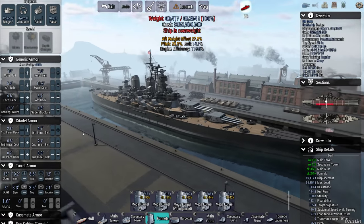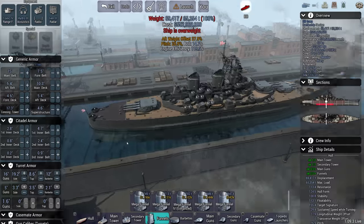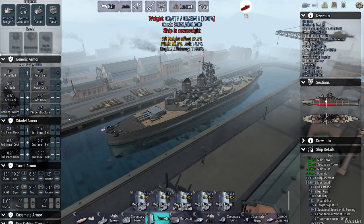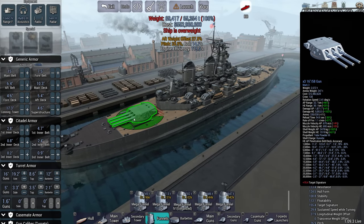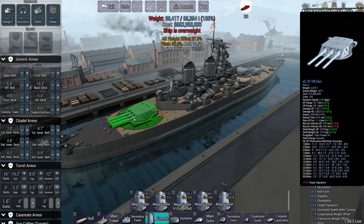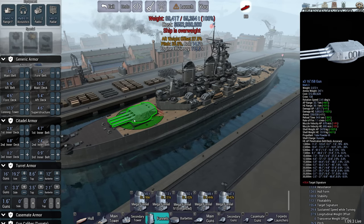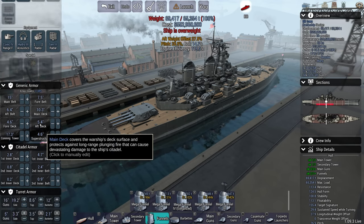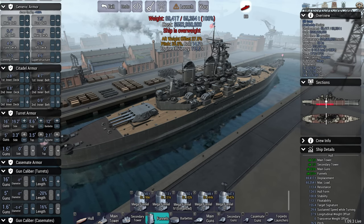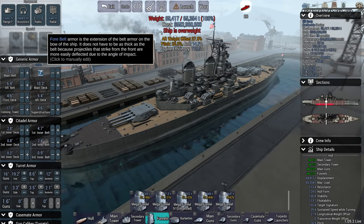A lot of the stuff with the Iowas was a repeat of the South Dakota. Originally the design proposal was basically: what does it take to get a South Dakota up to 30 knots? They got the bigger guns partially because it turned out you could get it up to 33 knots without having to use up all 10,000 tons of displacement. And also because people were asking, 'why are we paying this much displacement and money for just a slightly faster version of what we've got before?' So they're like, well, we'll put some bigger guns on it as well. That's salesmanship, that is.